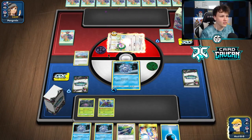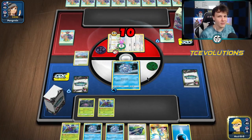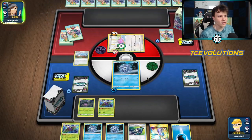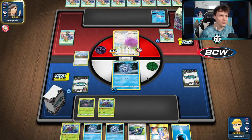Paralyzed and poisoned. Going to search out another Dustox, then Frozen Lock - 10 damage, plus 30 from poison. They'll get knocked out coming back into our turn if they don't have anything to work with. Mancino is all locked up - here comes an Articuno to the bench. All right, they're still kicking.